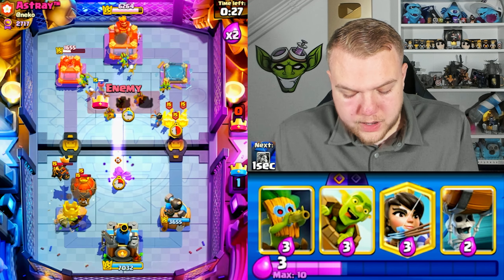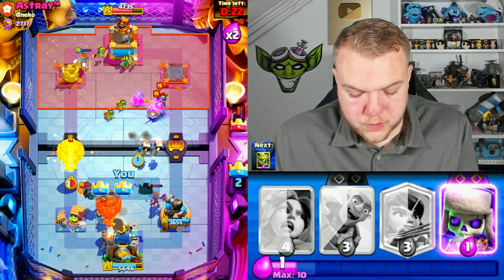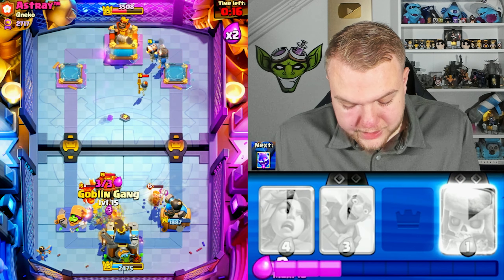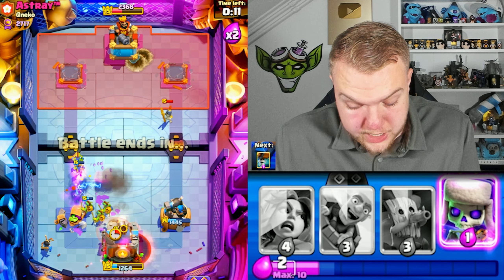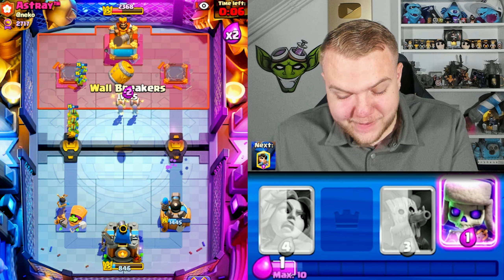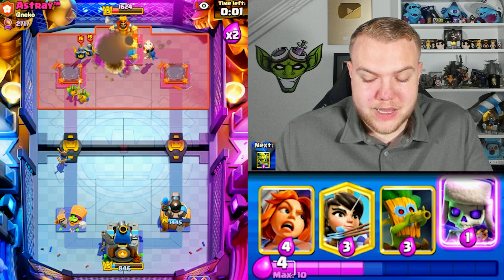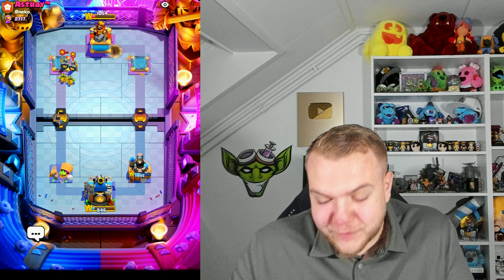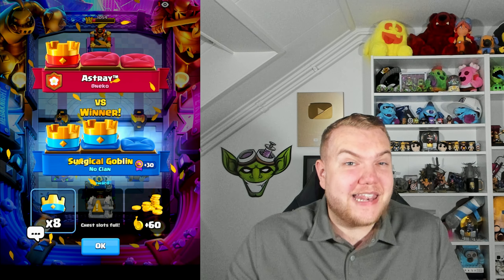Keeping the pressure — valkyrie, goblin gang, cycling to a dart goblin. He goes valkyrie. The valkyrie isn't able to pull or distract enough and this is scary — look at the king tower. Goblin gang, electro spirit — please let the balloon not hit. Wait, how did that not connect? I'm 100% sure with the last shot of the balloon he would've won, but somehow we survived! Scary but a nice win.